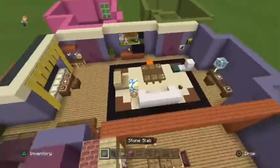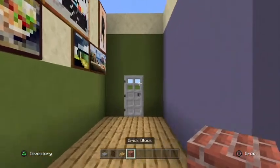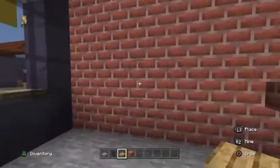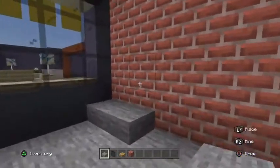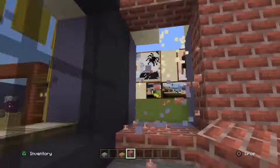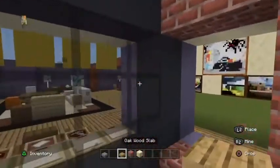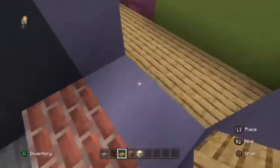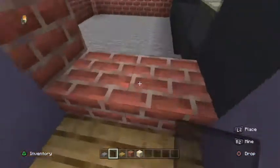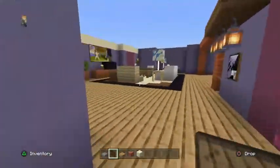Step five is the balcony — quite a quick one. The blocks you'll need are: stone slab, black stained glass pane, oak wood slab, and brick block. Come from the balcony and break the hole for the entrance: two stone slabs here, creating a two-by-three area. Then replace the terracotta sections with black stained glass, and we're done — it's just the entrance to the balcony.